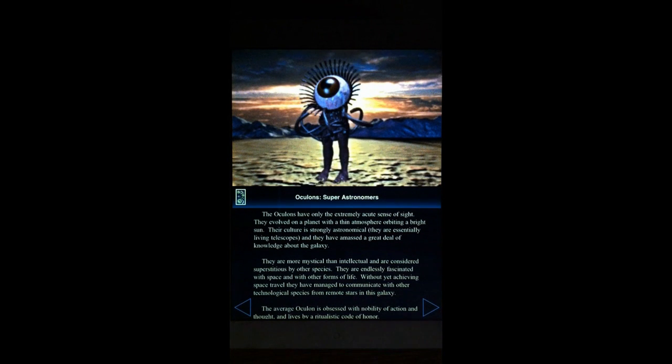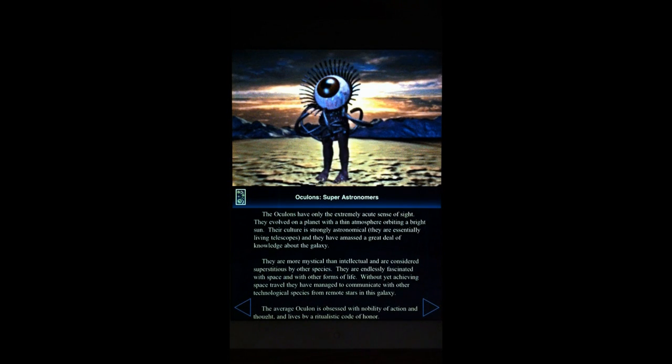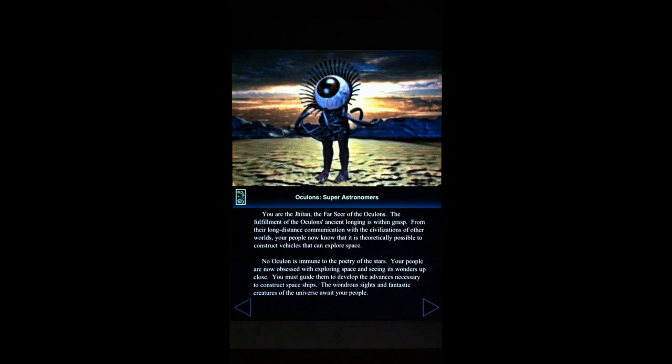We press the right arrow and that takes us to the Oculons page. Then we would press the right arrow again to go to the new game and get started, and that would take us to the star map — which is a whole other demo and tutorial.